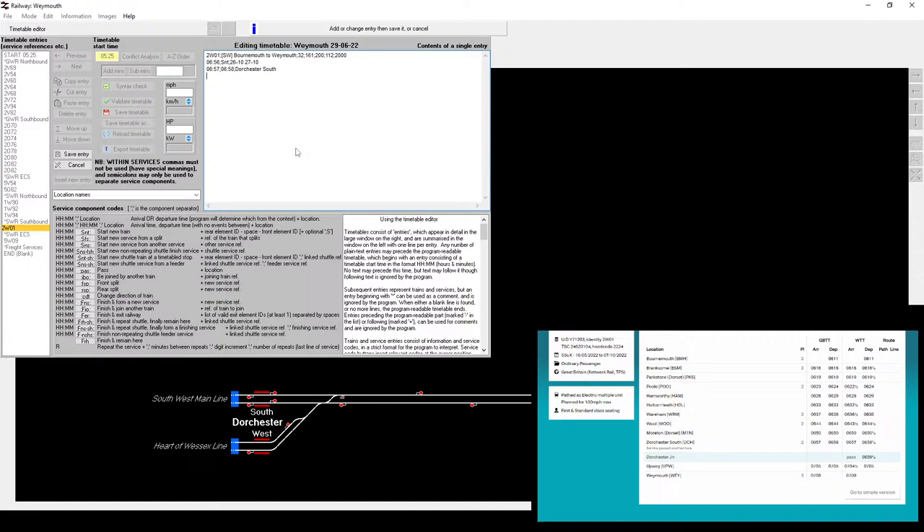Then 7:05 at Upway. What I'm doing now, which I haven't done in the past, is trying to use the working timetable column this time - the March WTT rather than GBTT, which is the public timetable. These are the times members of the public would see when travelling, while the WTT times are what the railway actually operates to, so they should be more reliable. Railway Operation Simulator only works to the nearest full minute, so we do have to take some liberties there.